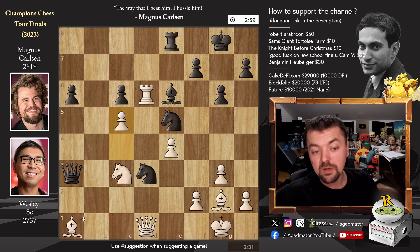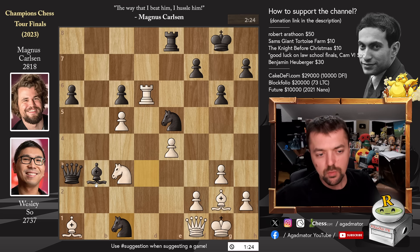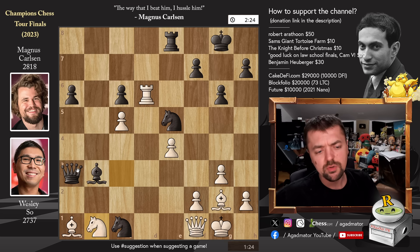Bishop to b3 puts more pressure on Wesley's queen. We have queen to f1 and now bishop to c4. The position is already very much winning for Magnus. He doesn't want to waste too much time since Wesley has a minute and 24 seconds. A move like knight to c1 would ensure Magnus a victory since the bishop on a1 can't really be saved.